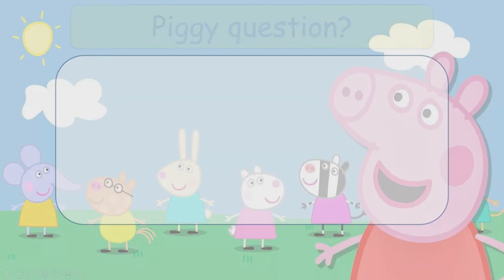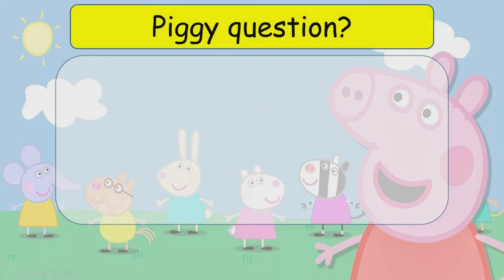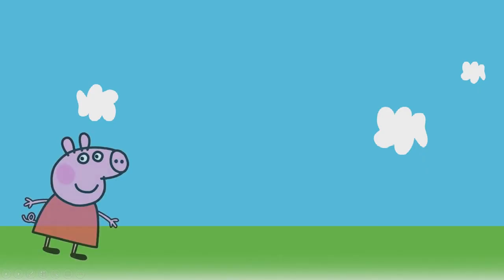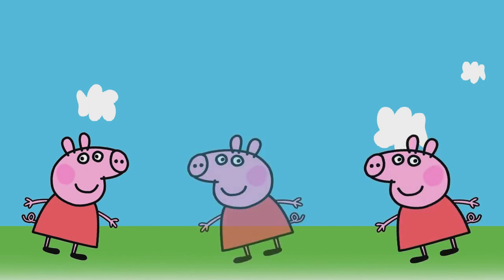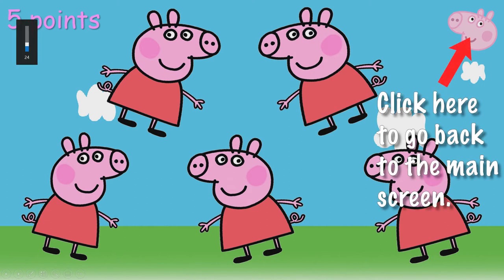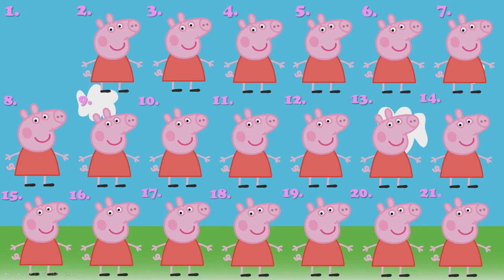For example, number one: you can put your question in here, paste your picture into here, and you've got your answer here. All you have to do is click on the orange box and you will go straight into the points. This one we've got five points. If you go to the top right hand corner you will see the pig character — just click on that and it will take you back to the main screen.